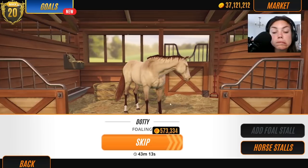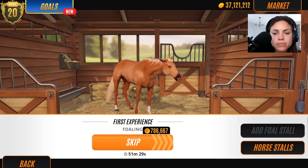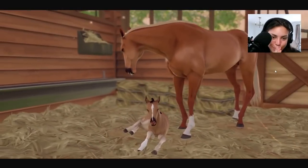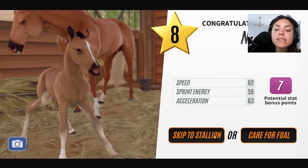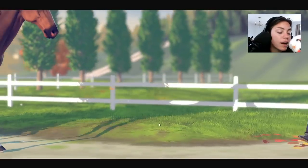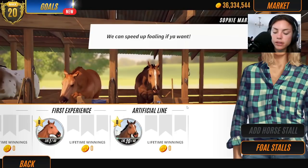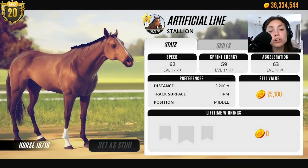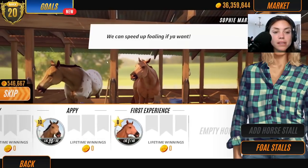I've only got one stable space left. Let's go find more foals. It's got a flaxen mane and tail - I think that's a little bit of a glitch, but it's gorgeous. That's not an Appaloosa - let's skip this one to stallion, because we'll age it up and sell it since it's not Appaloosa. Has anybody else enjoyed the Sims series I'm doing? I really enjoy playing it. I'm trying to build a ranch full of champions on Sims 3, basically starting with nothing. I've never played that game without using cheats before.